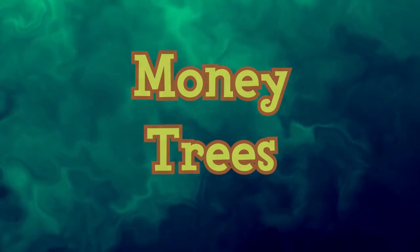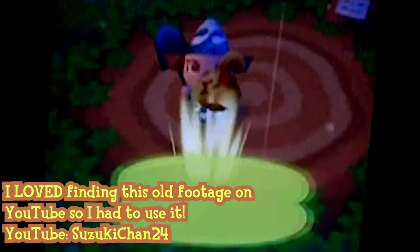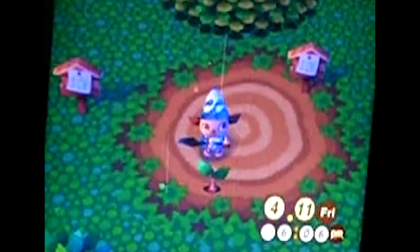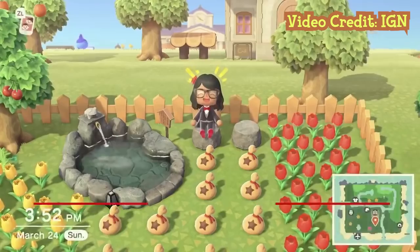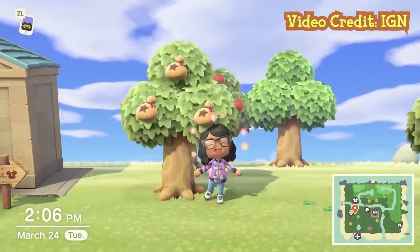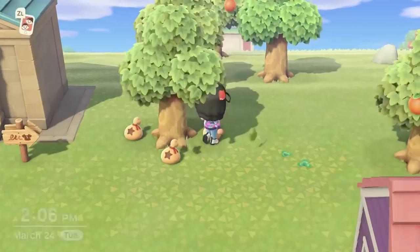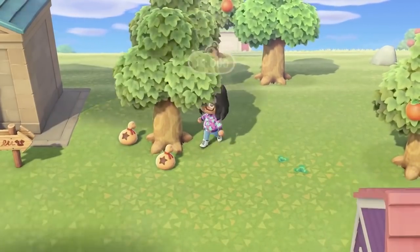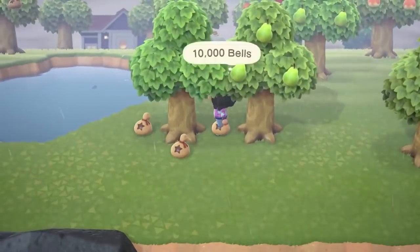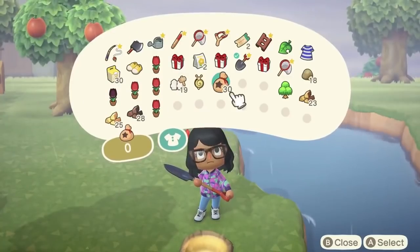Money trees are a type of tree in the Animal Crossing series. In Animal Crossing and New Horizons, they can be planted with a regular or golden shovel by burying money in the daily shining soil. In Wild World, City Folk, and New Leaf, the player grows them by burying a bag of money using a golden shovel. If the tree successfully blooms, there will be three bags of the amount planted. However, more than 90,000 bells can never be obtained — burying more than 30,000 bells still results in three 30,000-bell bags. Money trees will bloom and produce money only once.